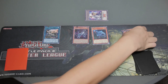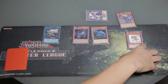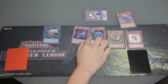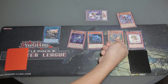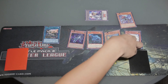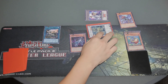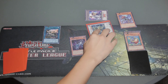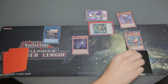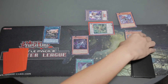Activate Miscellaneousaurus's effect by banishing it: you can special summon one Level 1 Dinosaur-type monster, so special summon Dracoling. Dracoling is a tuner, by the way. Using Dracoling and Oviraptor — Level 5 total — synchro summon Denglong, First of the Yang Zing. Activate Denglong's effect to search Yang Zing Path.